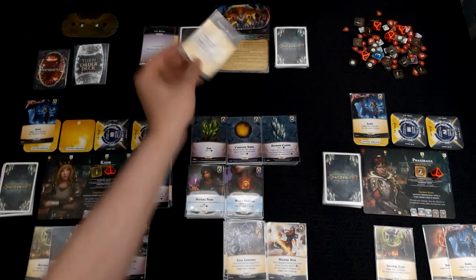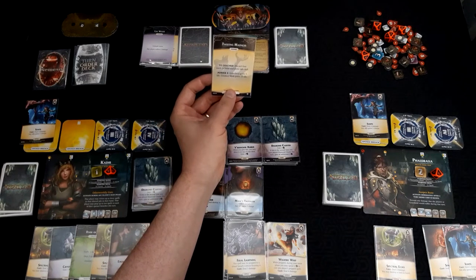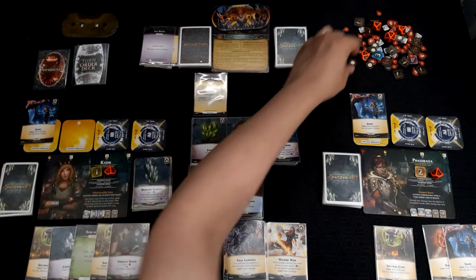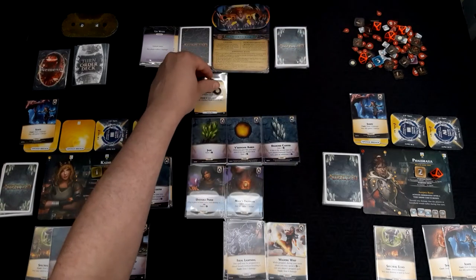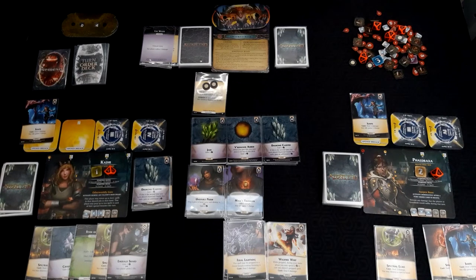Nemesis: discard four cards in hand, draw one card, Gravehold gains three life, but Crooked Mask gains thirteen life. Well, it was not a hard choice — Gravehold needs three, but the Crooked Mask would go back up to almost full.